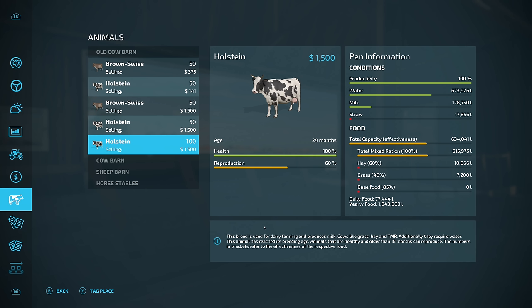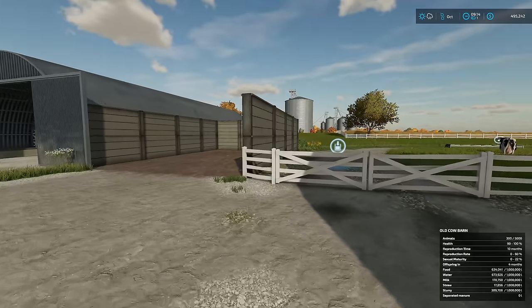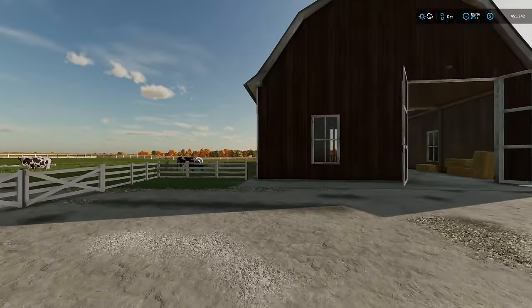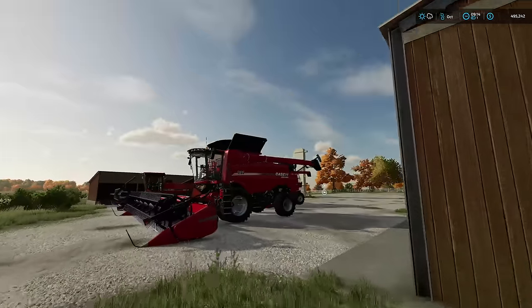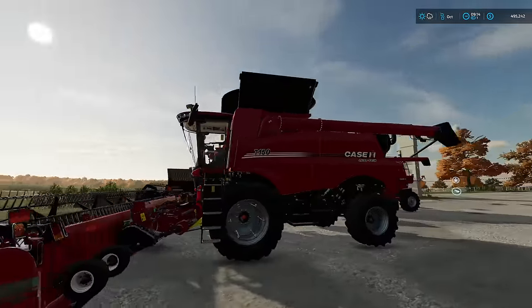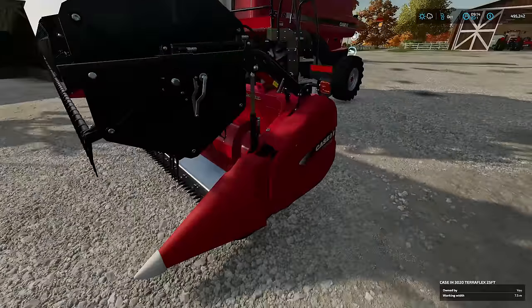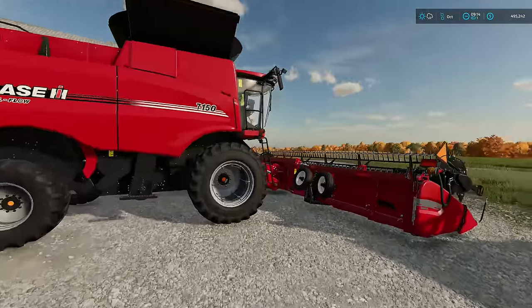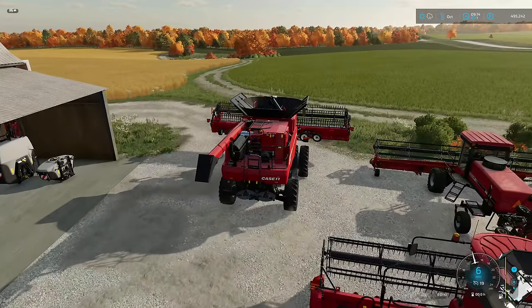We've also got a lot of milk — 178,000 liters — but we're going to wait until the end of the year to sell it. Straw is going down, which is a bit of a problem since no manure is spawning in there. We have over 300,000 liters of slurry, which is fantastic. We also got a new combine harvester last episode and bought a smaller header for it.